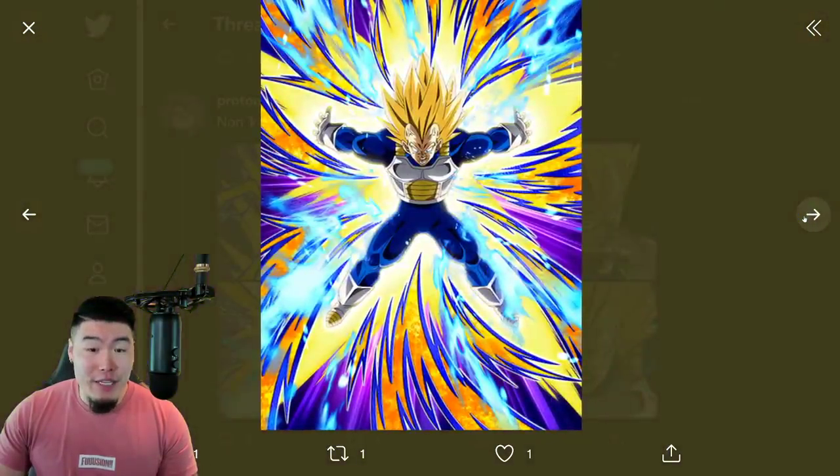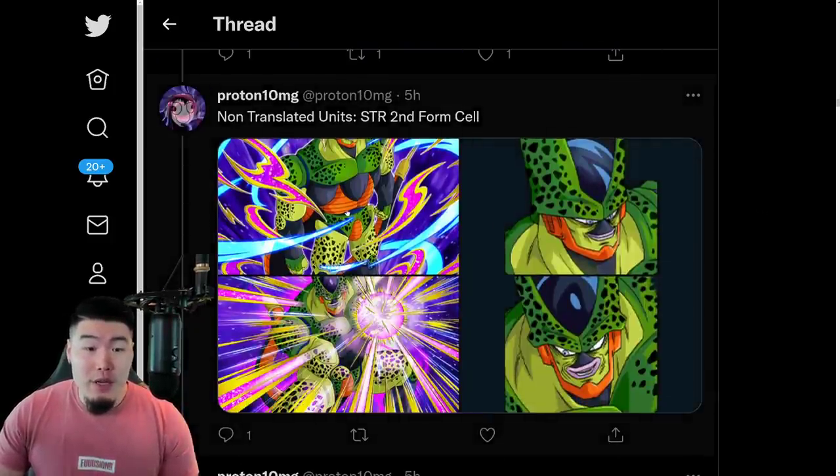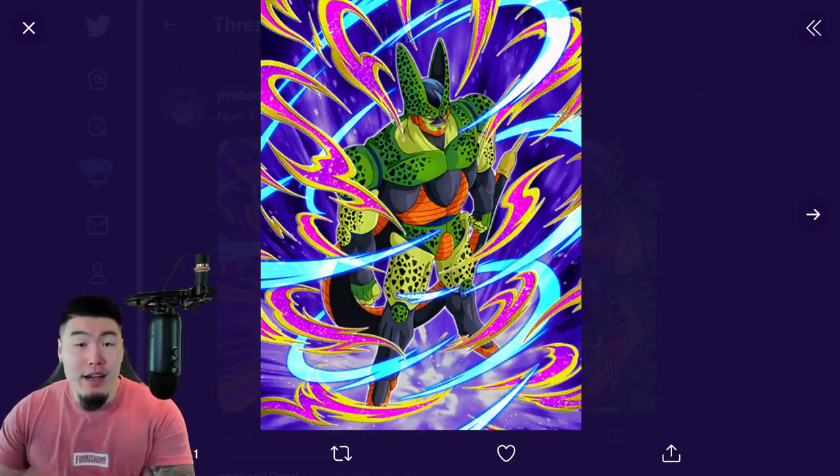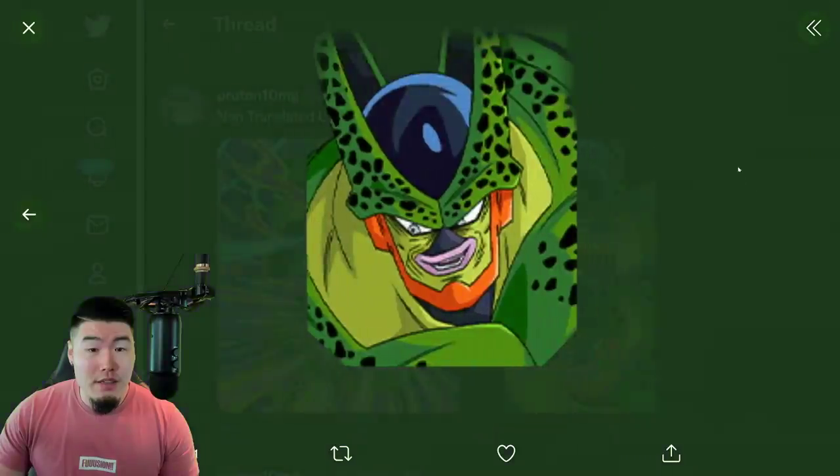STR Super Vegeta should be coming sometime in the beginning of December or mid-December, something like that — I'm not 100% sure, but definitely before the end of 2021. And along with him, we also have the non-translated assets for the side unit on the Vegeta banner, the STR Second Form Cell. So there you go.